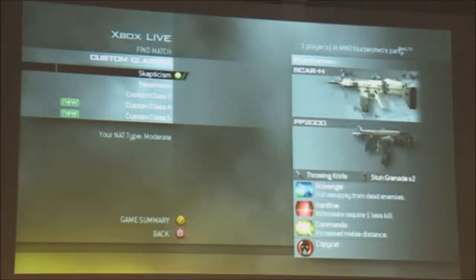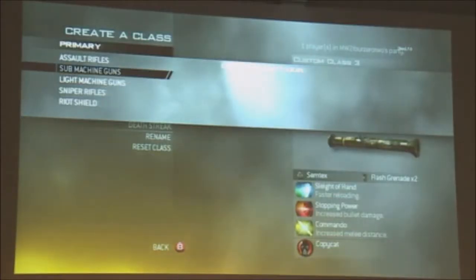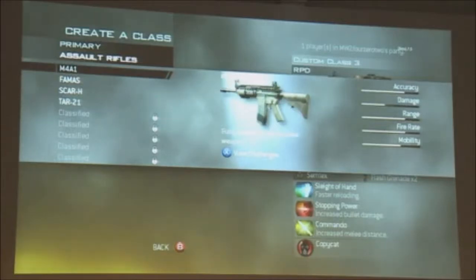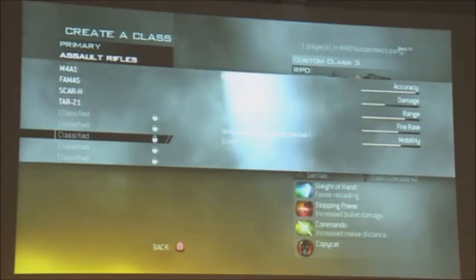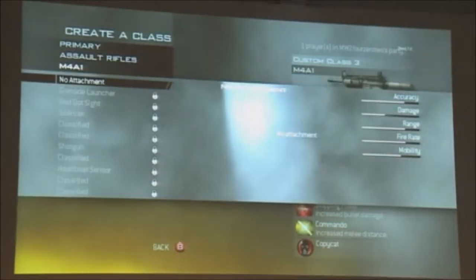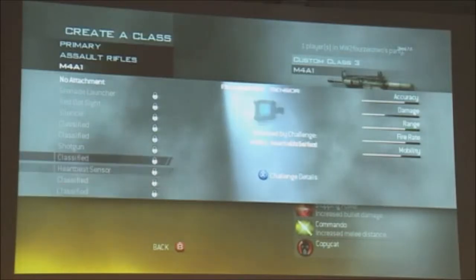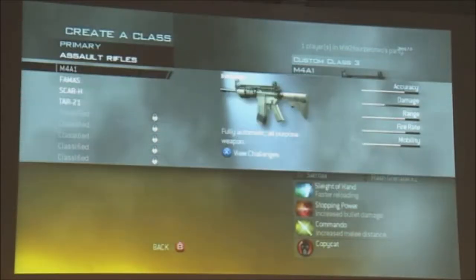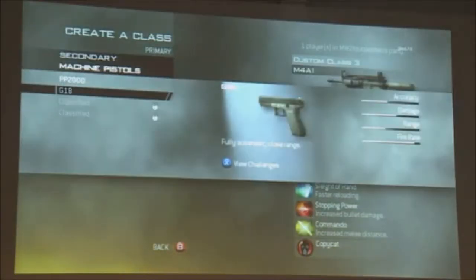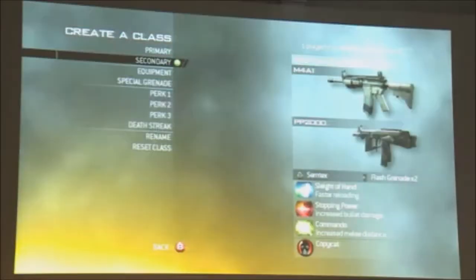We also evolved how Create-A-Class works. Create-A-Class is extremely big right now — there are a ton of new weapons, a ton of new attachments, some new camos, and another new mechanic we added was secondary weapons. Not only do you choose your primary weapon like your M16s or FAMAS, but you also choose your secondary weapon, which are also categorized and also have attachments — like machine pistols as an example.